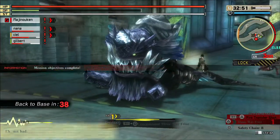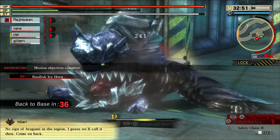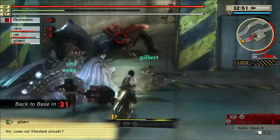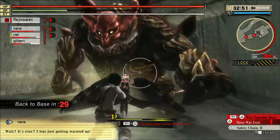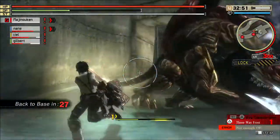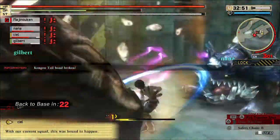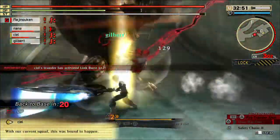What Blood Rage actually does is make you stronger — it increases your health, lowers your Oracle usage, lowers your stamina usage, and just makes you godlike. On top of that, you are also invulnerable in this state; you can take no damage and Aragami will actually just bounce off of you.